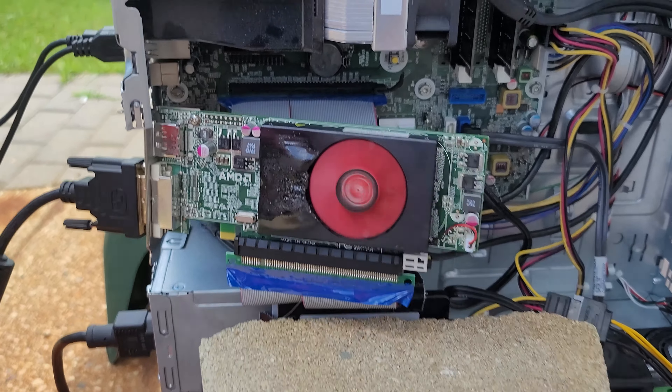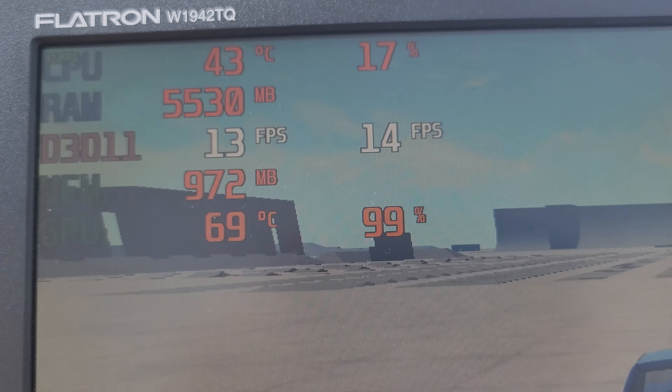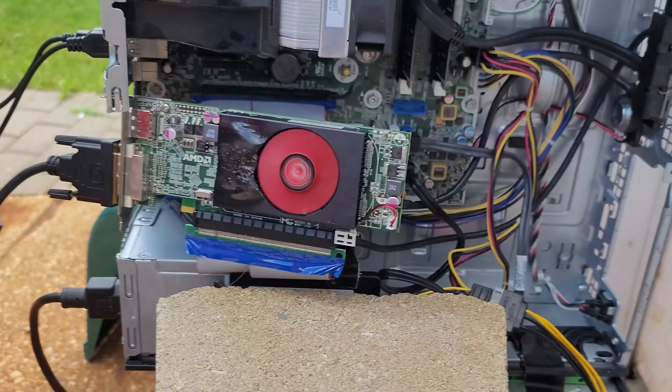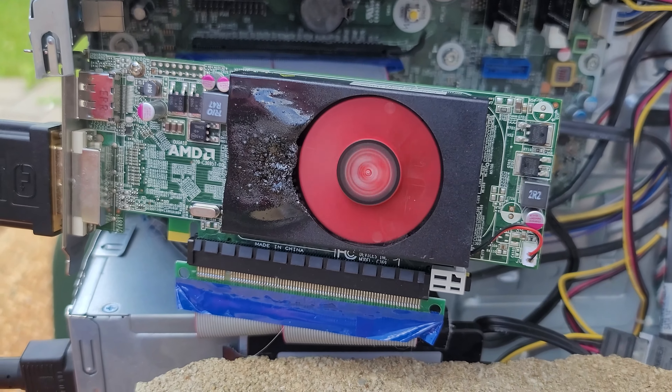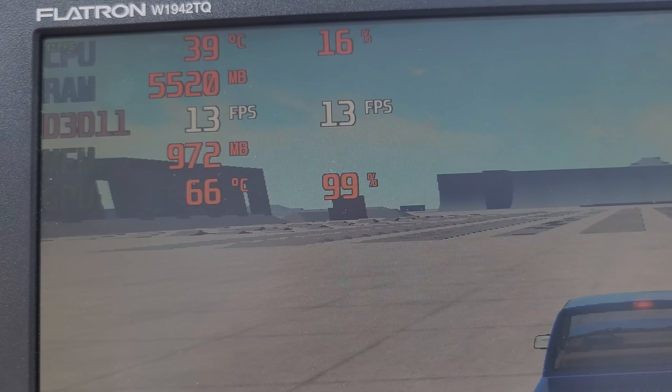The fan started smoking almost immediately. It turns out the heat sink is plastic or something, because it melted already. We're already up to 69 degrees Celsius — that just shot up instantly. It smells like burning plastic. With just a second of this propane torch, we caught the heat sink and fan on fire, upped the temperatures by 10 degrees Celsius, and performance has stayed the same.